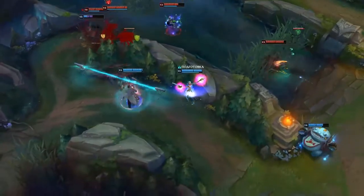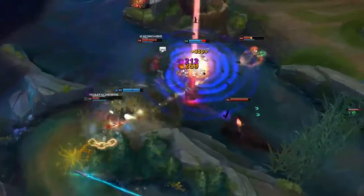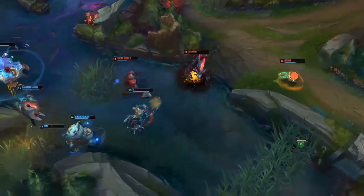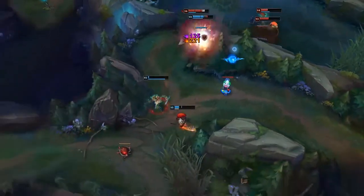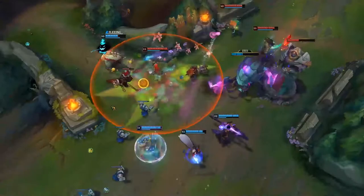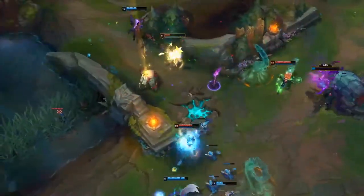Zhonya's potential isn't limited by its defensive functions against burst damage and enemy engages — it can also be used offensively. The most common use is diving into the enemy team with your ultimate and activating Zhonya's in the midst of the enemy champions. This combo is strong on champions like Fiddlesticks, Karthus, Morgana, Swain, etc., as their ultimates keep being active during Stasis.